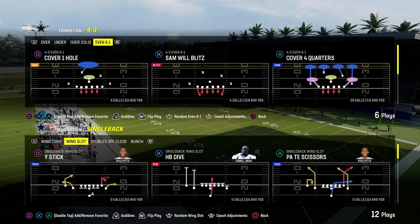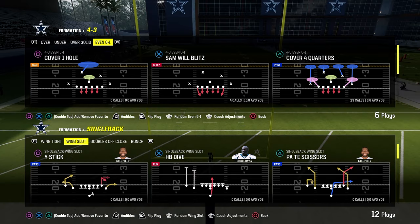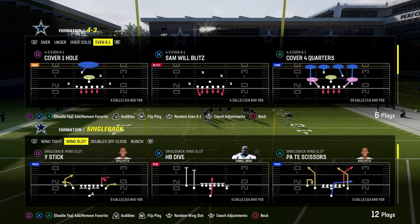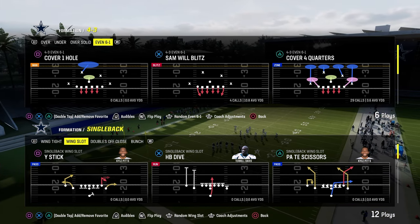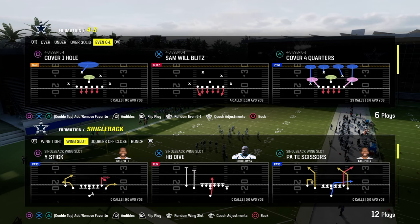Today's video, we're going to show you how to stop pretty much every meta run in Madden 24, at least from under center, so that you can have a really good defensive system. We're going to first start out with wing slot out of the Colts playbook and get into some other playbooks as well, going over a lot of different runs using really the same principle.